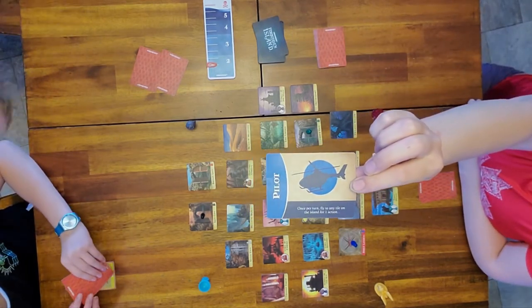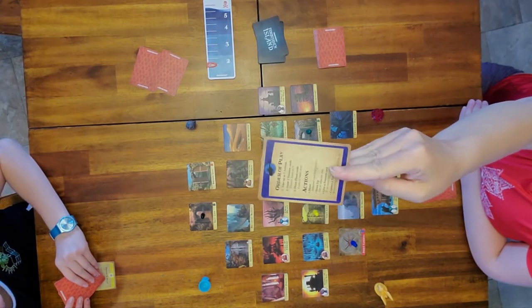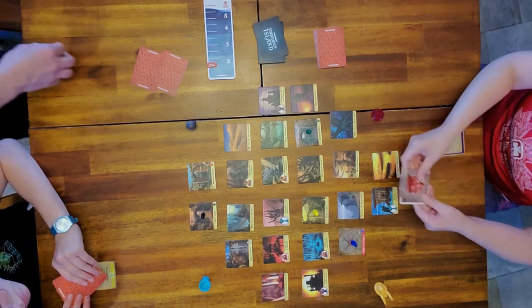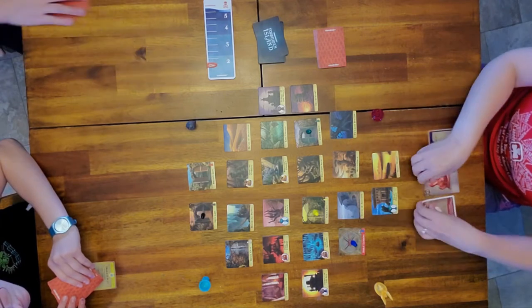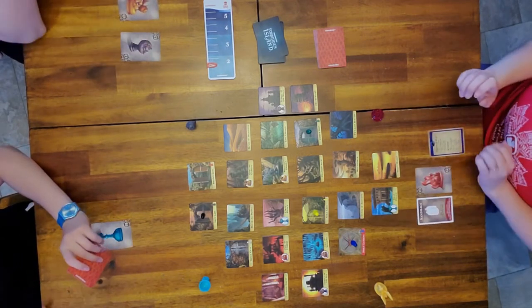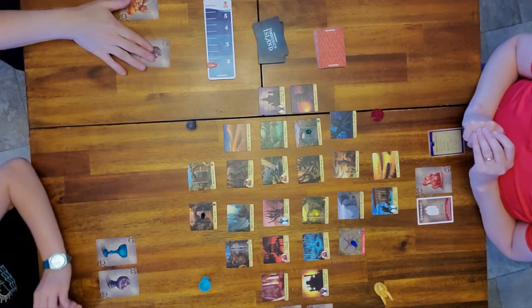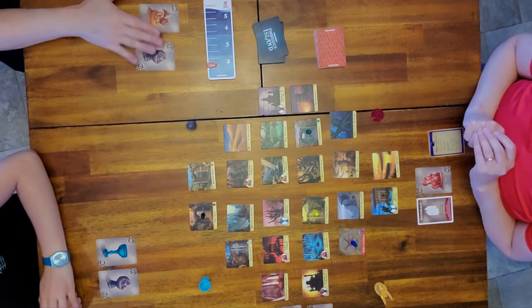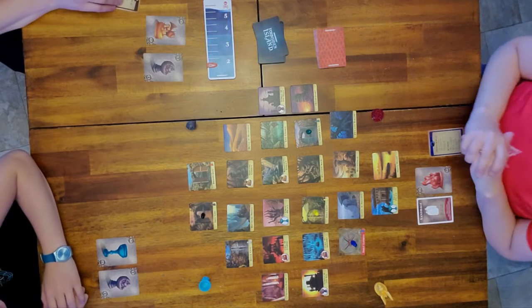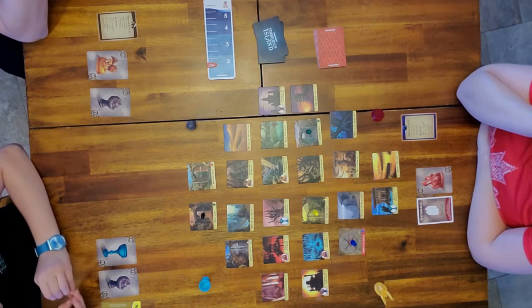Before we start, every player gets two treasure cards. On the back of your player card it describes your superpower and walks you through the order of play. Flip your treasure cards face up in front of you - this is a cooperative game so we're not hiding our cards. If anyone was dealt a water rises card, put it back and take a new one.